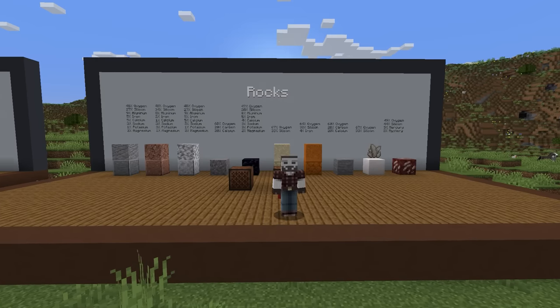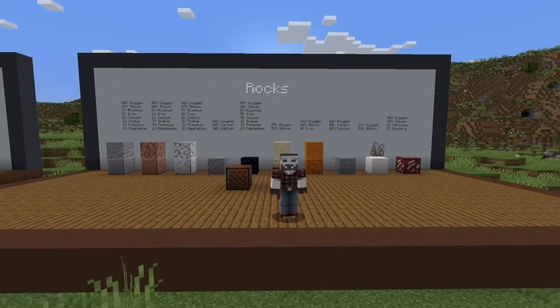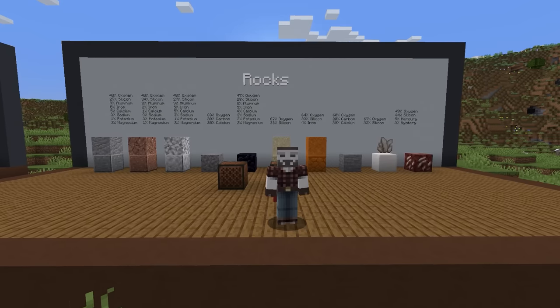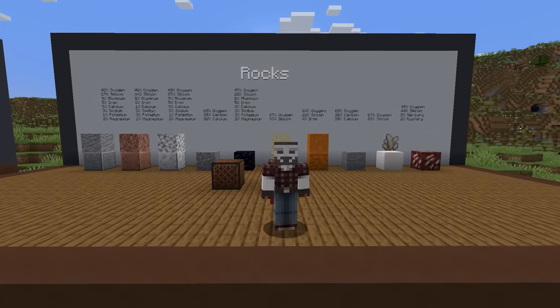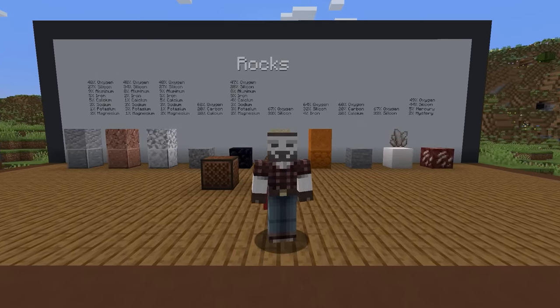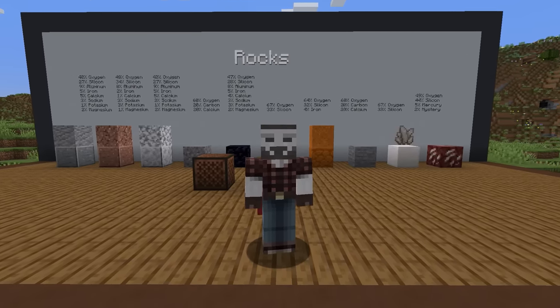Mojang makes the effort to add endangered animals into the game and bring light to them. Why do they not do the same with the rest of the natural world? The education of earth science has fallen so far behind other topics that we have ended up with generations of people that are nearly illiterate when it comes to how the earth works. Having a basic knowledge of these sciences is necessary for understanding climate change, resource management, water quality, and conservation. Education on where we get the elements to make all of our things is incredibly important and just not taught in primary and secondary schools.